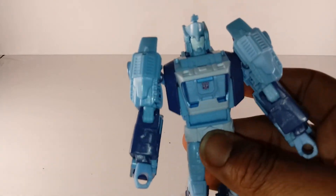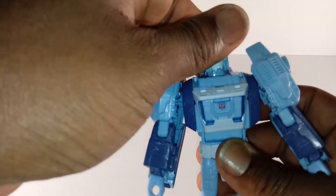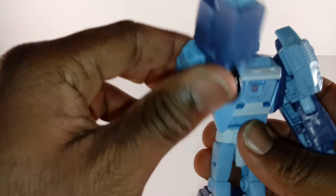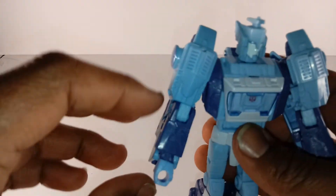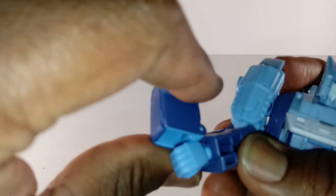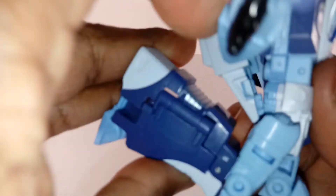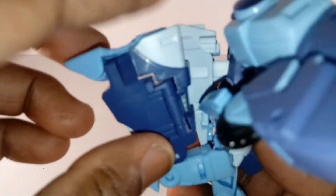It's just the Autobot symbol — let's take a look at why his head sits the way it does. His arm has a shoulder swivel, shoulder joint, and elbow joint. And his head articulates. For the transformation: he has a knee joint and hip joint.